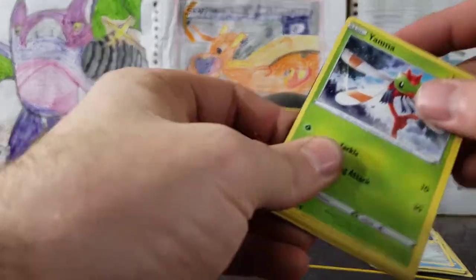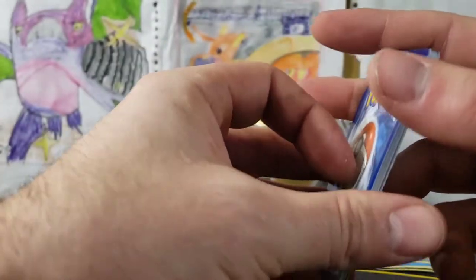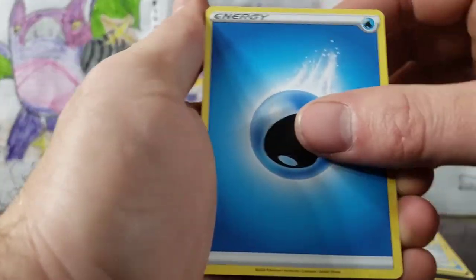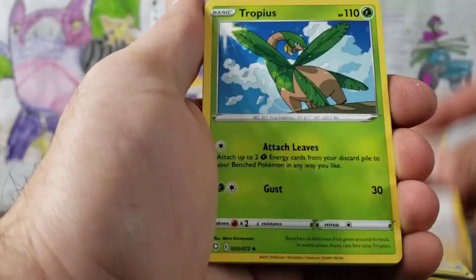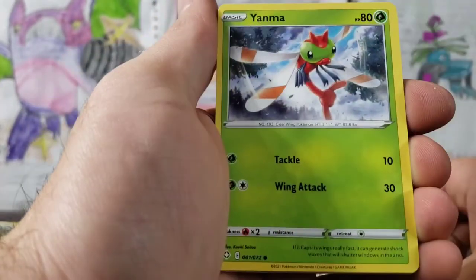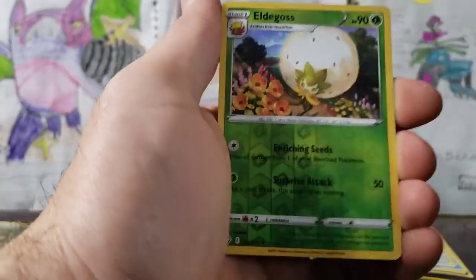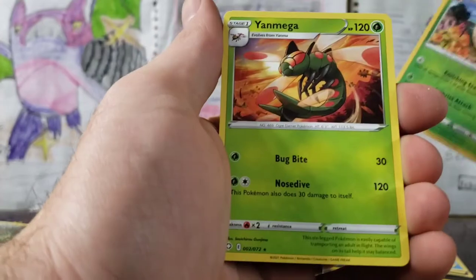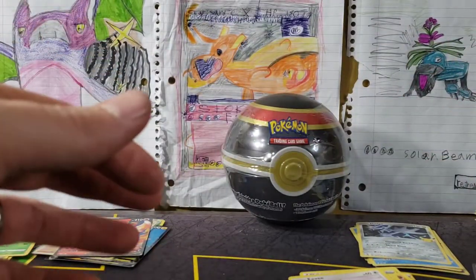Shining Fates Charizard pack — come on! We will be getting a full art any pack, hopefully it's not this pack because that is jacked up on the back — there's whitening galore on there. We've got our Water Energy, Ball Guy, Tropius, Rusted Shield, Yanma, Trapinch, Shinx, Rowlet, Eevee, Eldegoss reverse, and a Yanmega. Thank god it wasn't that pack!